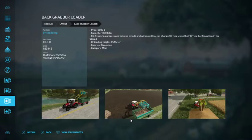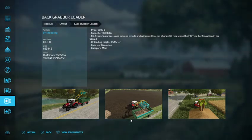Back Robber Loader. Price is $6,000, 1,000 liters. Fill type: sugar beets and potatoes, or bulk and woodrow. You can change fill type using the fill type configuration in the store. Unloading height: 3.5 meters. Color configuration. Category: miscellaneous.